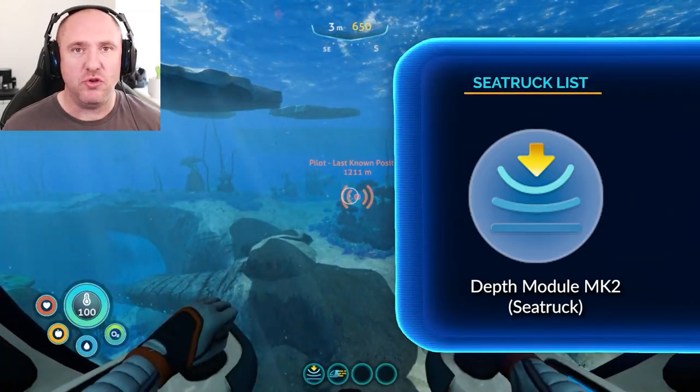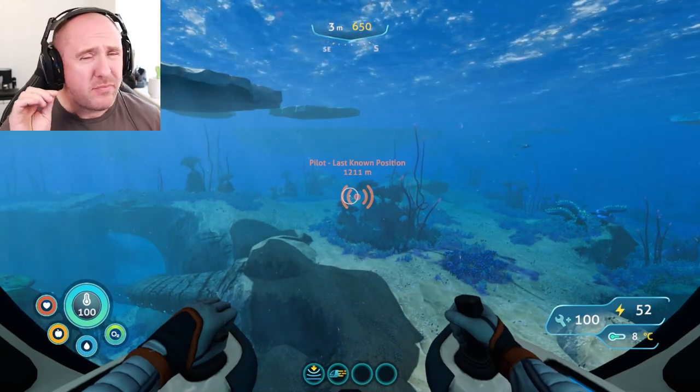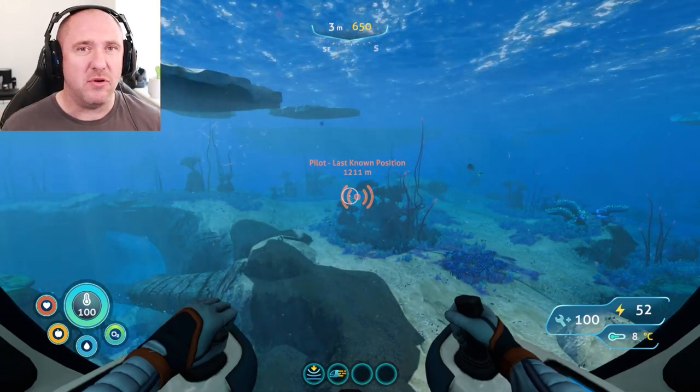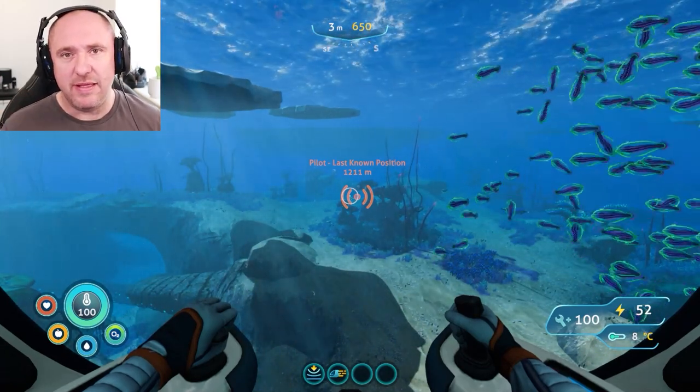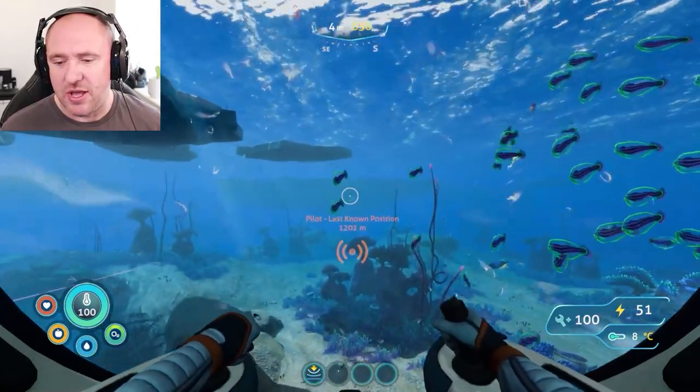What you'll need for this is the depth module mark two. If you haven't got it, you can potentially do it with depth module mark one for the Seatruck and then swim down the rest, which is fine — it's doable and it is safe.